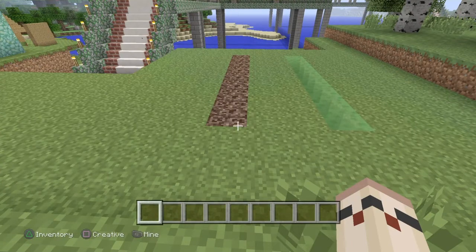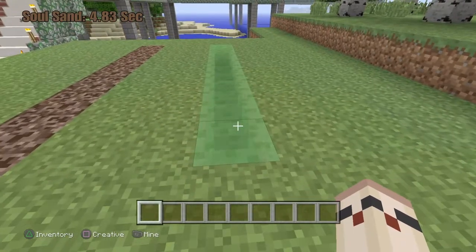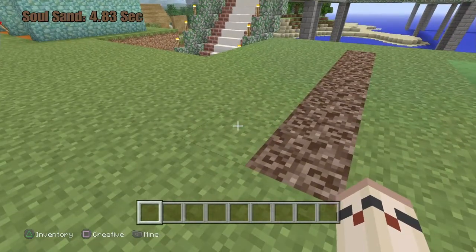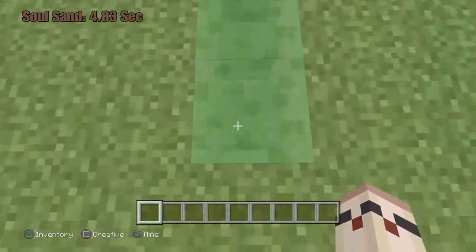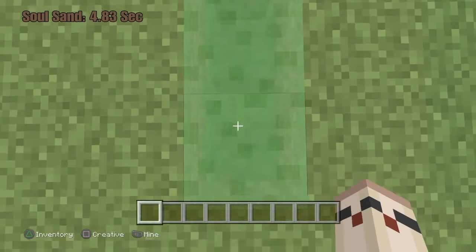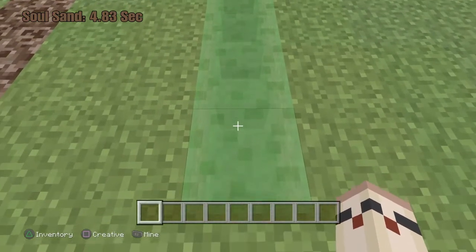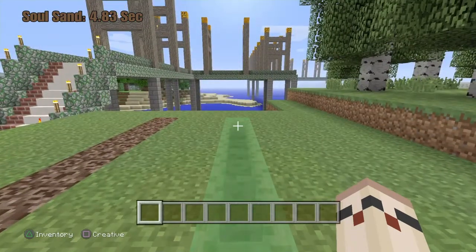Okay, I got 4.83 seconds. That's what I got — 4.83 seconds for soul sand. Let me write that down real fast. All right, next up slime. Get to where it dips. Ready, set, go.